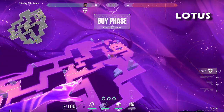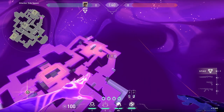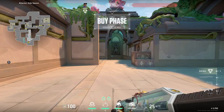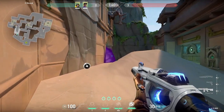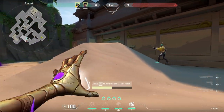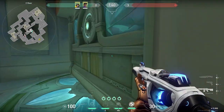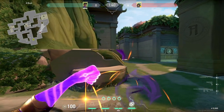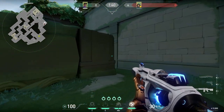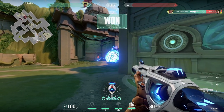Default stars can force defenders to watch a position you may or may not be moving into. A good default setup on Haven would be A garage window and A long. Time will tell what the most optimal default stars will be on Lotus, but a star at the C main choke and middle of A main could work well. The C main star can be turned into a smoke to allow your team to take map control of the mound area. You can more safely take the orb with a teammate and rotate out while keeping C defenders guessing. You can also use this smoke if you decide to split B by using the door. The A main star can be recalled to quickly get across the space between root and rubble, making defenders second-guess if you crossed over or not — great lurk potential if your team wants to hit B.